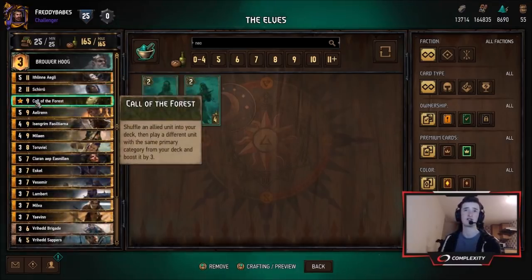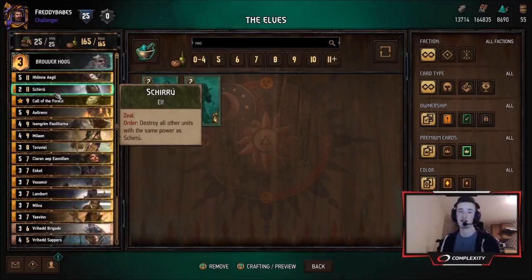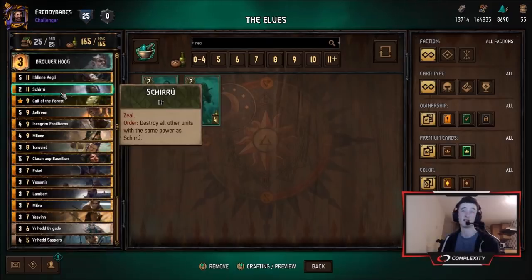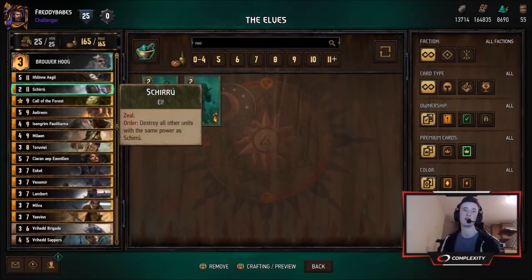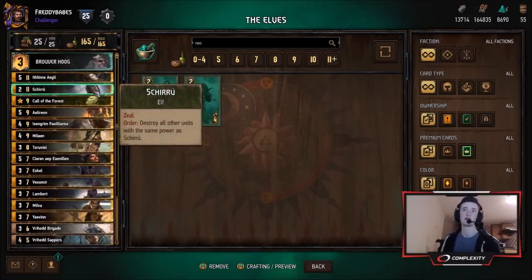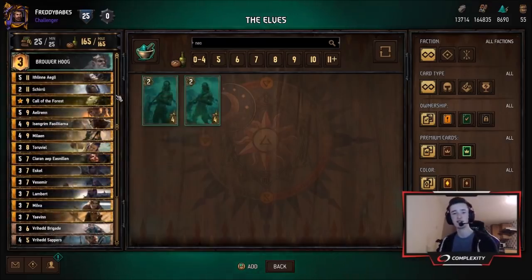We have Shirou, synergizing really effectively with Call of the Forest — you destroy one of your elves and get Shirou out of the deck at five strength. It can be a bit awkward if you don't have an elf to pull with Call of the Forest, but you do get to choose the target. Shirou with five strength can be pretty devastating, especially with Baruva to manipulate enemy strength. They work in tandem to really crush long rounds, and this deck is definitely favored in long rounds over most matchups, though not so good in shorter ones.